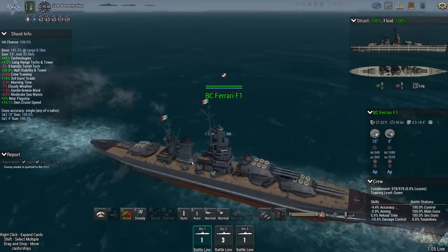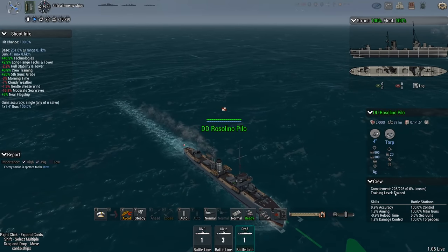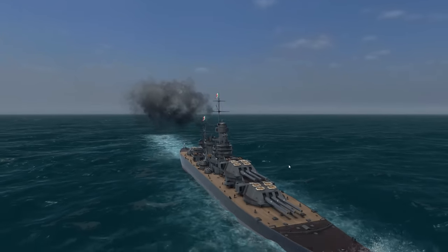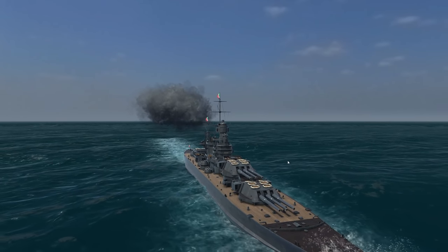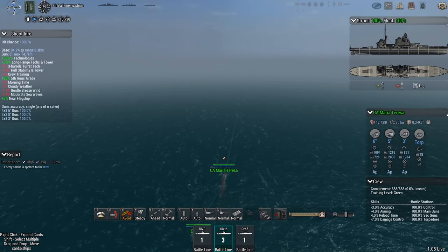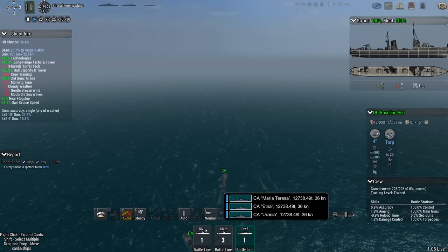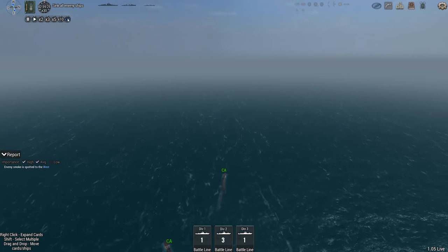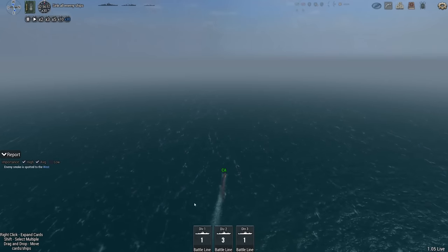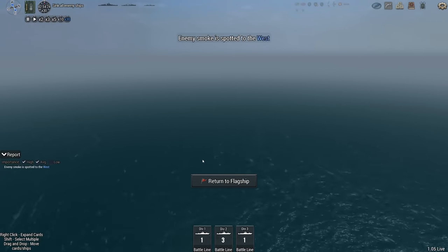The Ferrari has received some training — she is now a green-level crew. The enemy crew are even trained, so they're even better. But this will make those 18-inchers a lot more accurate, and I am very eager to see those things work. The enemy's been spotted to the west. I'm going to keep the heavy cruisers fairly close to my fleet to spot torpedoes, since at the moment I don't know what the Germans have. Once I spot them, I can immediately click on one of their ships and see what sort of torpedoes we can be expecting.